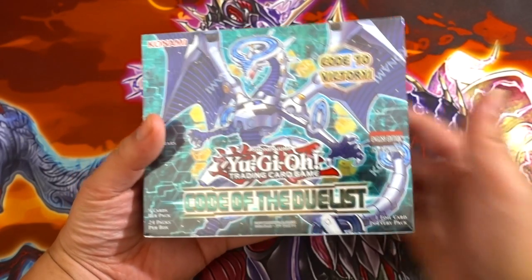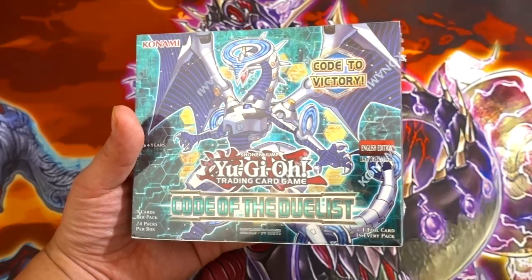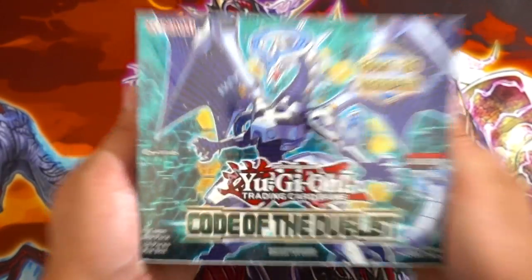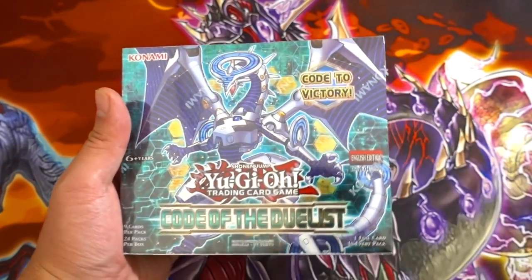Hopefully you guys enjoyed this video. As you guys all know, this is the very first set that we are introduced into Link summoning, with the new Link monsters that are coming out in Code of the Duelist. So I'm very pumped and very excited that we are finally able to play Link monsters such as Firewall Dragon.